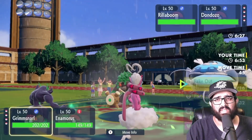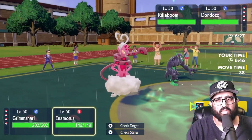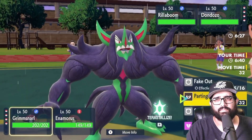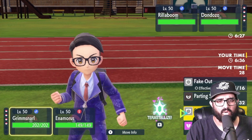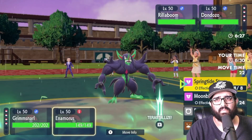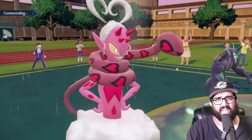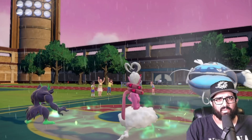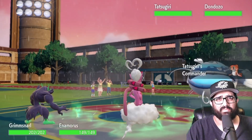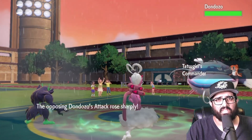This is going to be a slugfest right now. I'm considering parting shot out my own Enamorus, but if I swap Stonjourner in I lose Stonjourner. I think I want to Scary Face the Dozo. Springtide in Tera Fairy — here comes the Tatsudgiri of course. I don't like what's happening honestly. I think he's just gonna click Surf and we're just gonna cry.